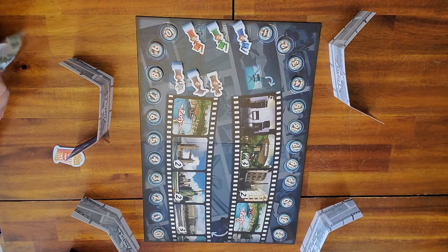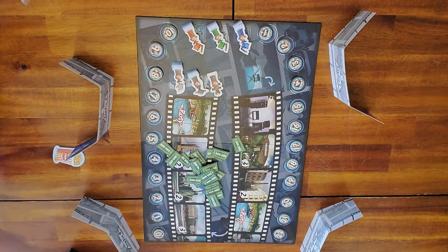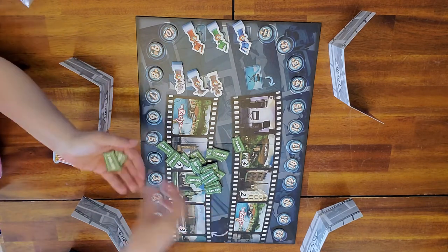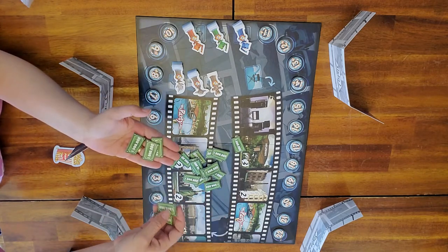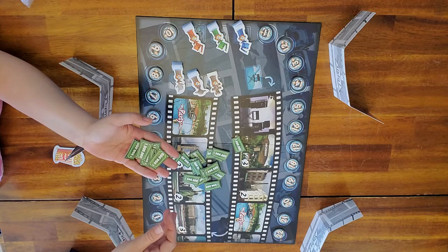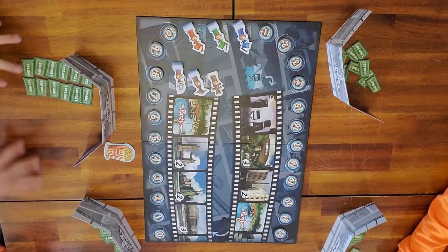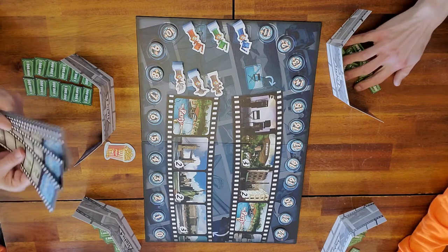We'll do the money next. Every player is going to get 12 money tokens — they're all a million, so everybody gets 12 million. I've counted out 12 million for each player, and I now have humans that have joined me at the table. They've decided to come join me now. Everybody has 12 million dollars.